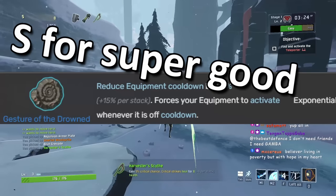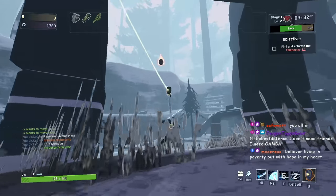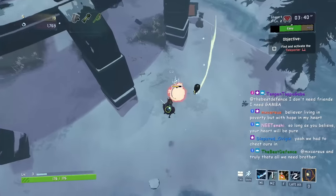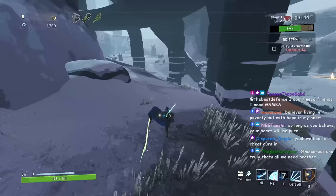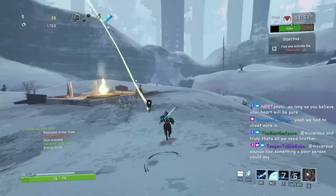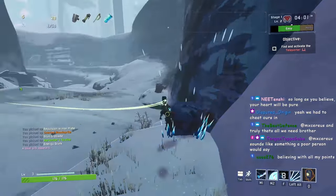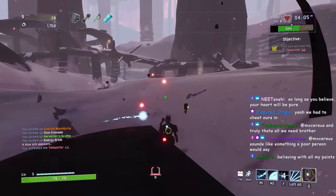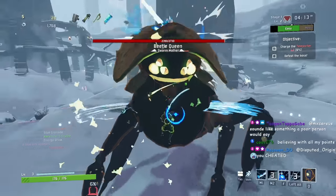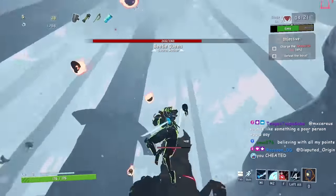Gesture of the Drowned is S tier. It reduces all equipment cooldowns by 50%, and each stack after that functions like a Fuel Cell in cooldown reduction, but forces you to use your equipment every time it's off cooldown. This is great with offensive items like a Disposable Missile Launcher, and even with the Royal Capacitor there's no downside since it only fires when you're looking at something. The only bad pairing is the Tonic. S tier — almost no downside.